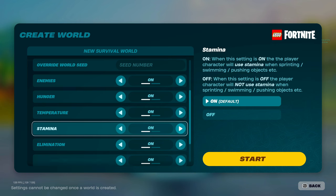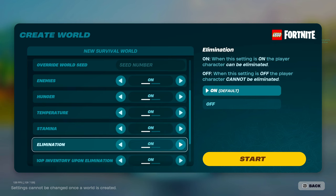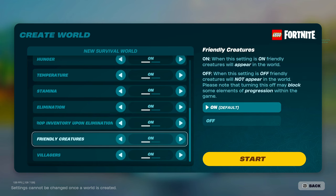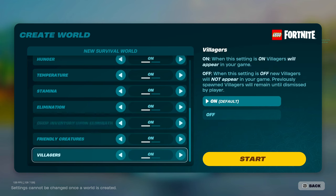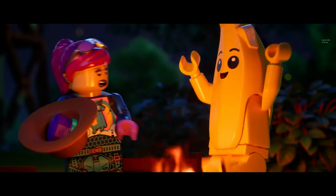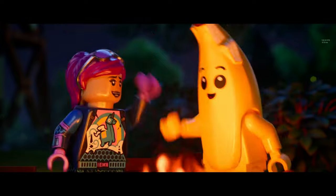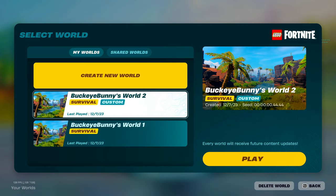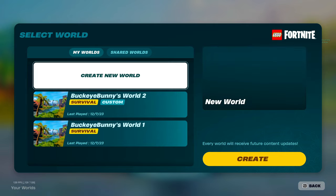Personally, I prefer the default settings as I love survival games. And leaving the danger on is probably the only way I can get my kids and trigger-happy friends to join. It is worth noting that custom settings cannot be changed once you create your world, so you may want to create both a default survival world and a super cozy LEGO Fortnite world.